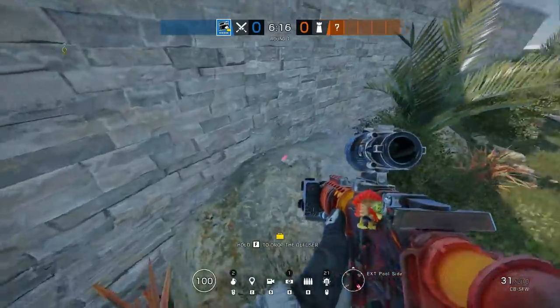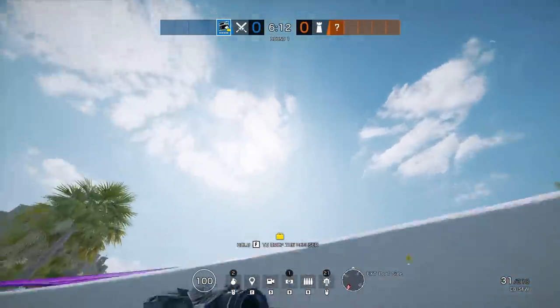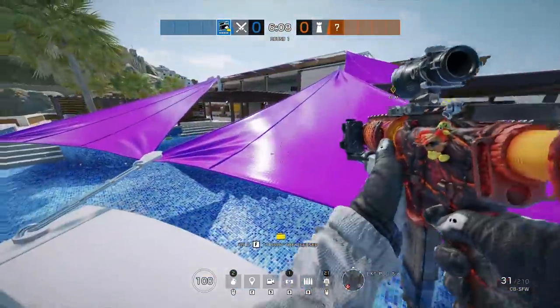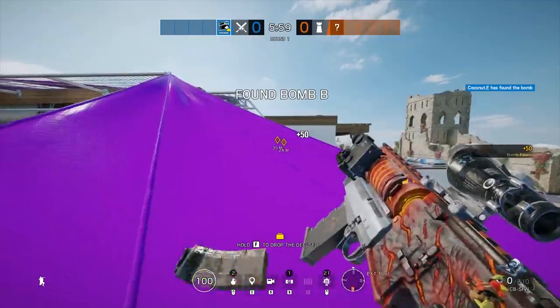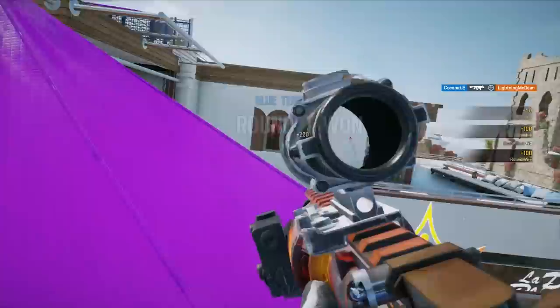Now I'm sorry, Ubisoft — please still invite me to the seasonal preview events. We've got another way to get on the Coastline purple tarps, and this one is even easier. You can do it literally three steps from your spawn and pre-fire the hookah window within literal seconds of the round starting. Huge props to the Discord bra Carlo for teaching me this.